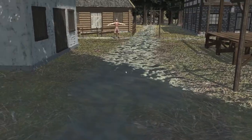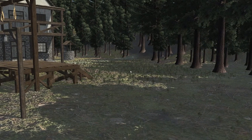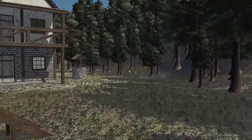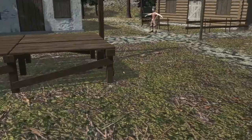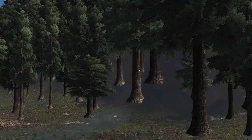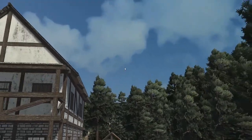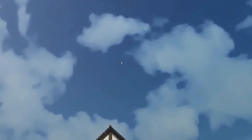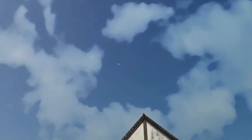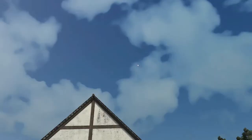If you look closely at the terrain, I used an asset from the asset store called Terrain Tools to create these pathways, these grasses, this mountain in the background, and these trees. If you look up, you will see a realistic sky — I also used an asset called Classic Skybox to change the sky into a more realistic one.